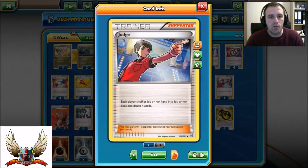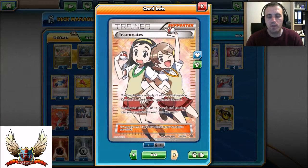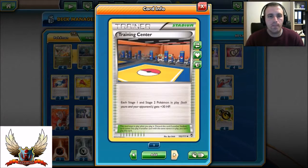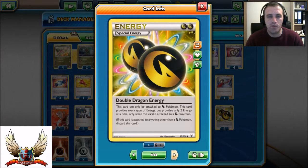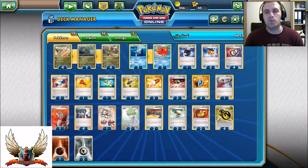Four copies of Vs Seeker, one Judge, one Lysandre, four Sycamore — maybe Professor Birch over four Sycamores, but I prefer Sycamore. One Teammates, because after a fast knockout you can grab any two cards from the deck — even two Puzzle of Time to retrieve anything from the discard pile. Two Wally for turn-one Octillery. Two Training Center, two Floatstone, two Muscle Band. Four Double Dragon Energy, one Fighting Energy, two Metal Energies — seven energies total, 60 cards.